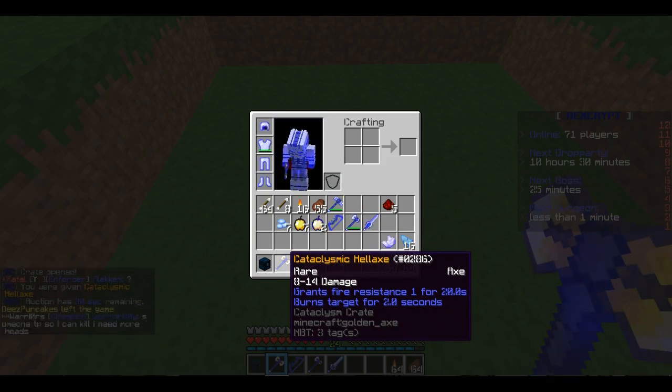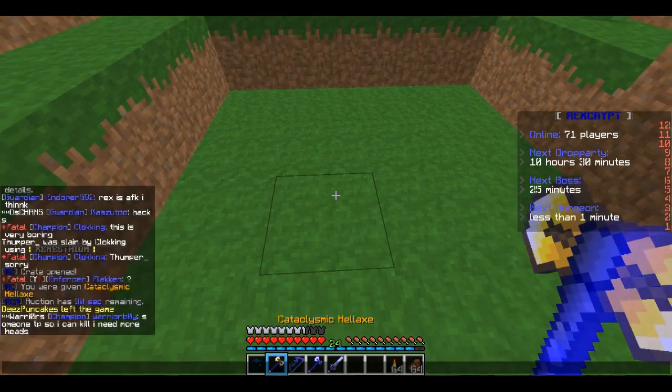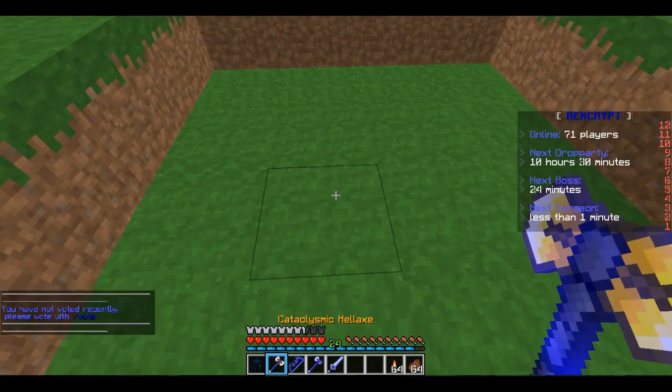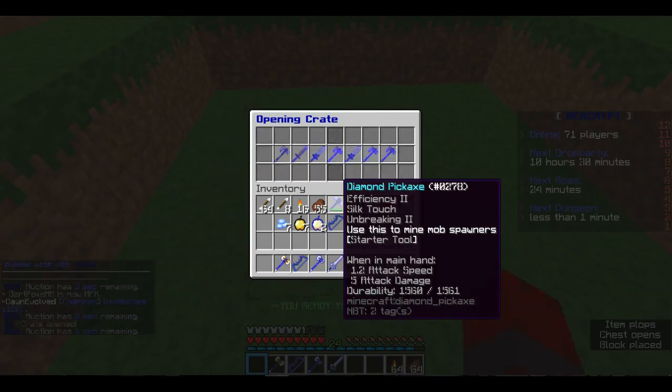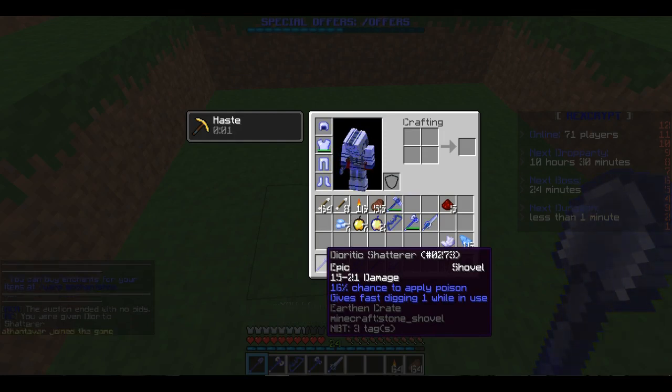Cataclysmic Hell Axe from the cataclysm crate — rare. 8 to 14 damage, grants fire resistance for 20 seconds, burns target for 2 seconds. Earthen crate — let's see what this gives us. It gave us a Diuretic Shatterer — epic, 15 to 21 damage, 16% chance to apply poison. Gives fast digging one while in use — as you can see, I have haste.